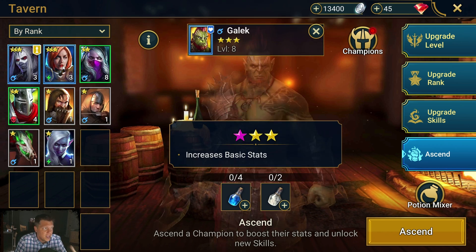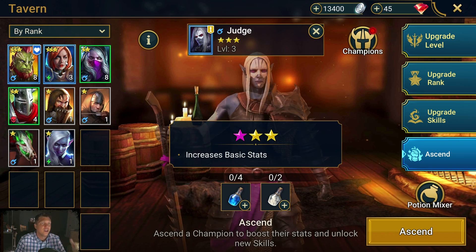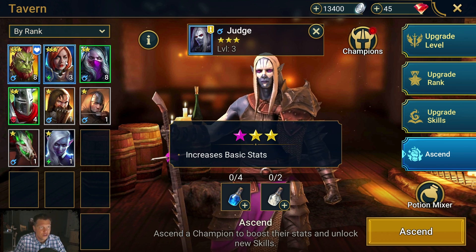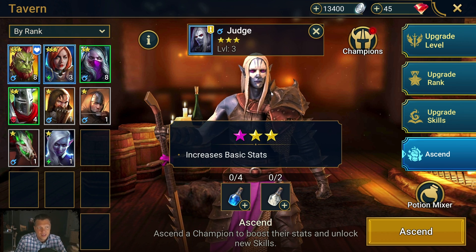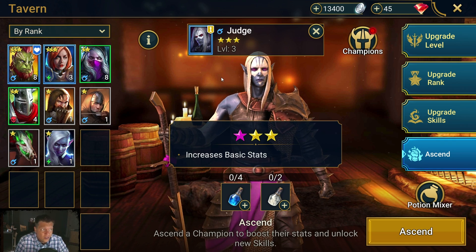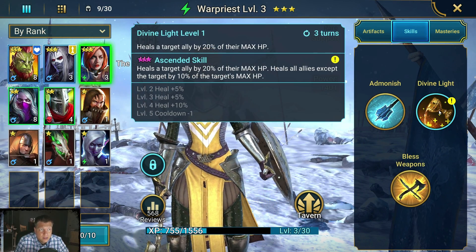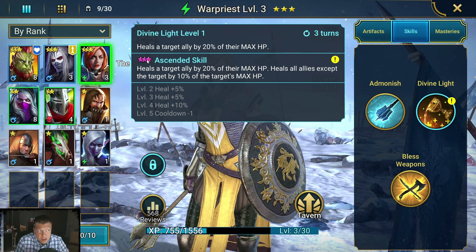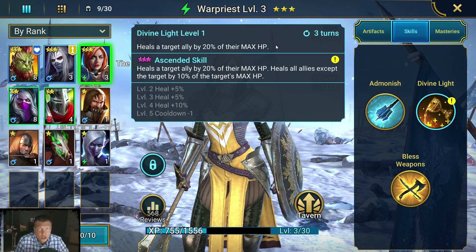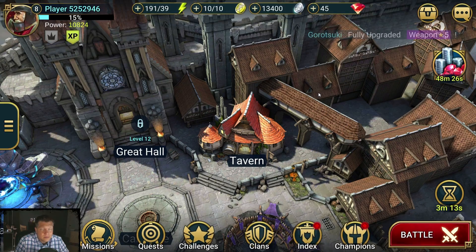Early game is just about farming XP and getting your main character to that fourth star, and your secondary character to four stars too — don't worry about ascending yet as a beginner. Ascension basically unlocks a skill at level three and provides a minor stat boost. For example, War Priest has an ascended skill — when we get her to three-star ascension it will heal all allies except the target by 10%, which she doesn't do currently.